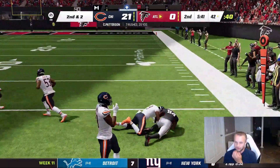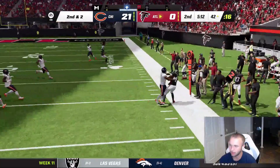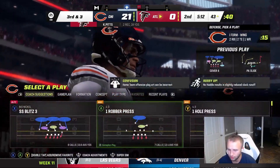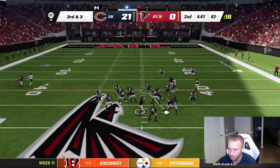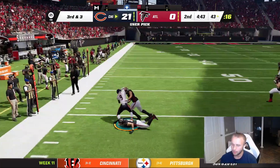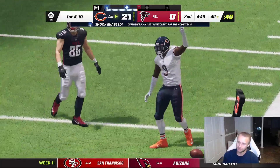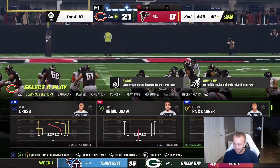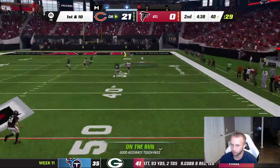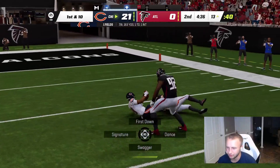Play action — I bite on it. Mariota checks down to the flat, Kyle Pitts steps out of bounds, third and three. I want to bring pressure — they run it, I'm ready, diving at Mariota's feet — interception, Jaquan Brisker! Another turnover forced by this defense. What a throw by Fields to AJ Dillon — wheel route in the red zone, what a dime, what a catch. We're in the red zone with 4:30 left in the first half.